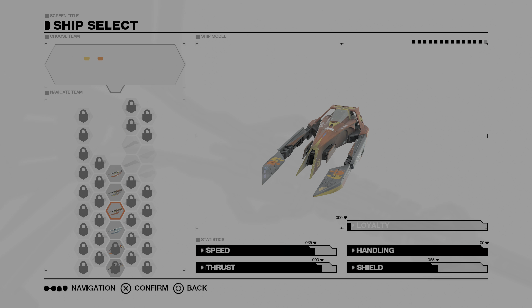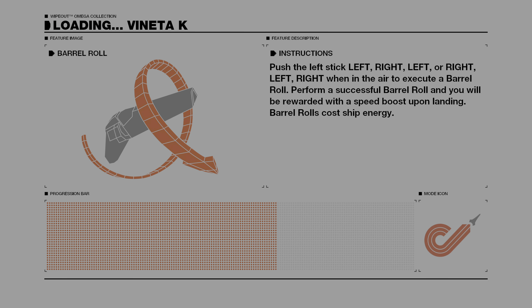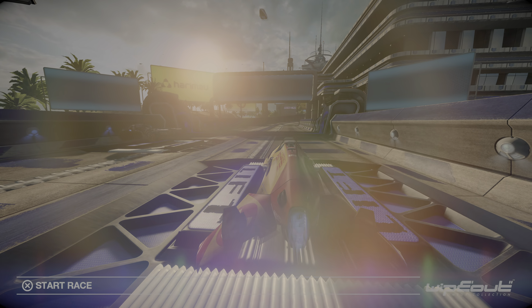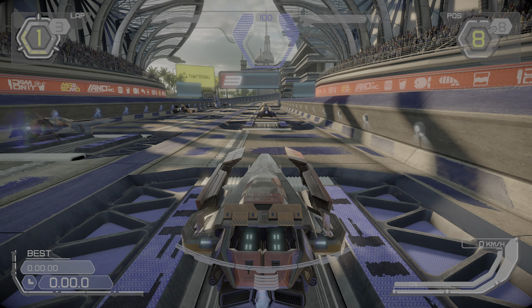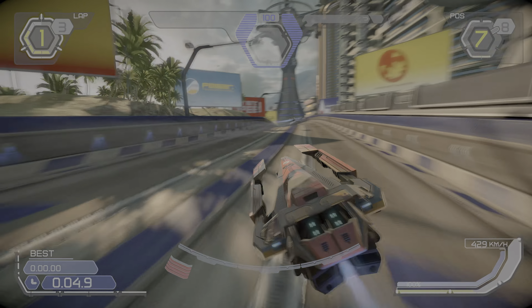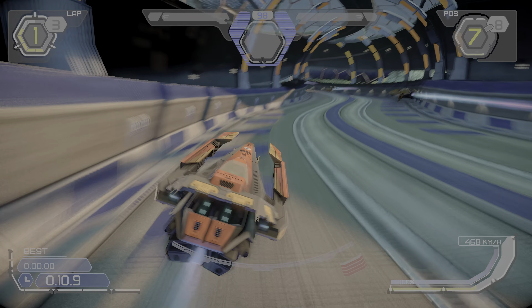I can pick some other vehicles as well. Left, right, left, right in the air to execute a barrel roll — that sounds like something that would be easier to do on a D-pad. These are basically like hovercrafts — crazy V-shaped sleds, basically pod racers. This one kind of looks like one.